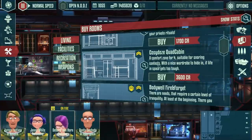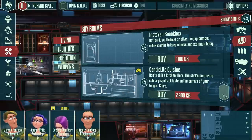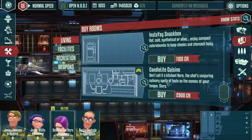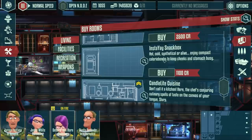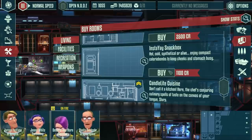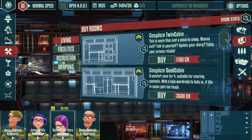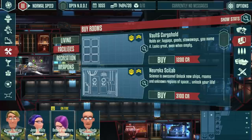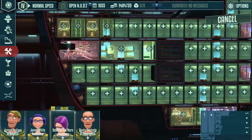We already had the Cozy Quad Cabin and the Rinse and Dump for toilet and hygiene needs. Let's put in a kitchen — actually I'll go with the snack box again. The Candlelight Cuisine is an option but it's not necessary; your crew is perfectly happy with the snack box for all their food needs. Why get a huge kitchen you don't need? And a kitchen would also require hiring a cook, costing more money with no real benefit.